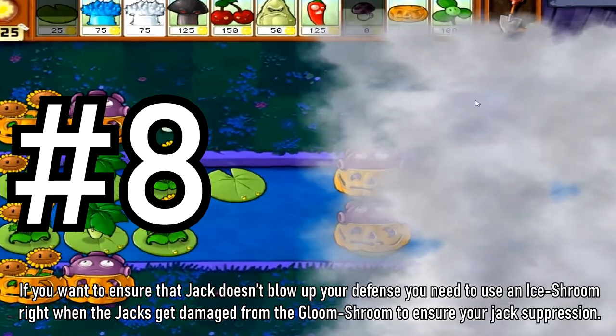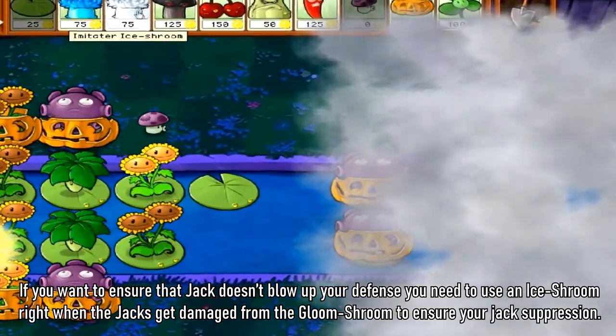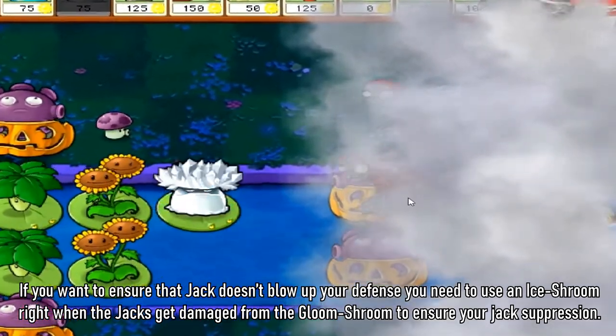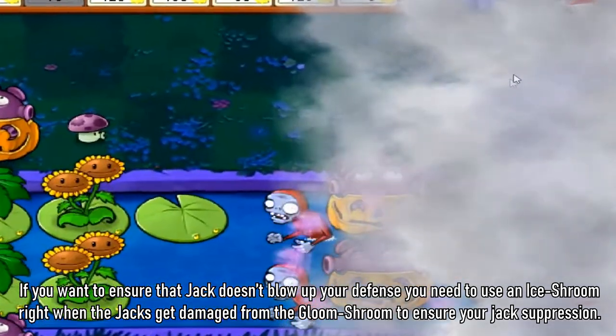Tip 8: If you want to ensure that jacks don't blow up your defense, you need to use an eyeshrimp right when the jacks get damage from the gloom shroom to ensure your jack suppression.